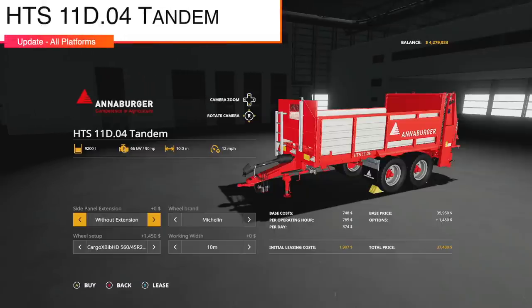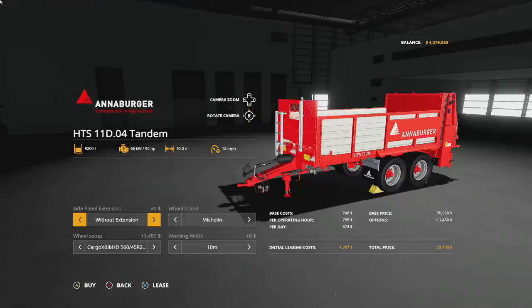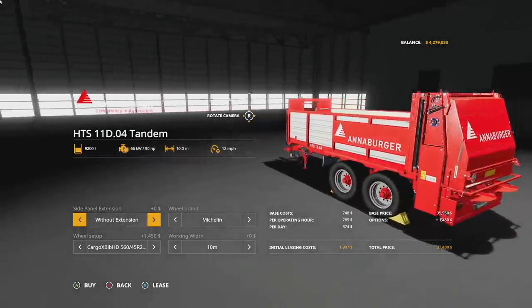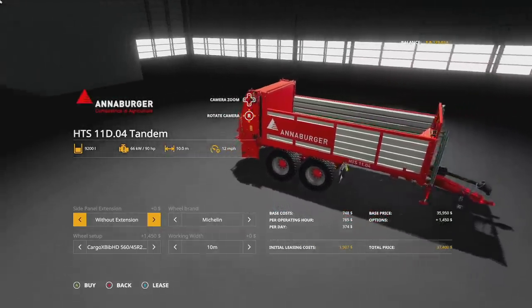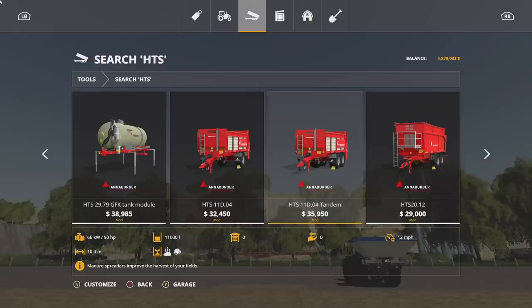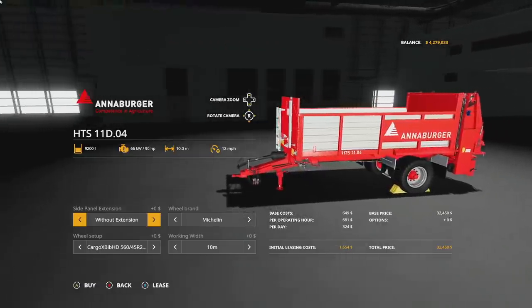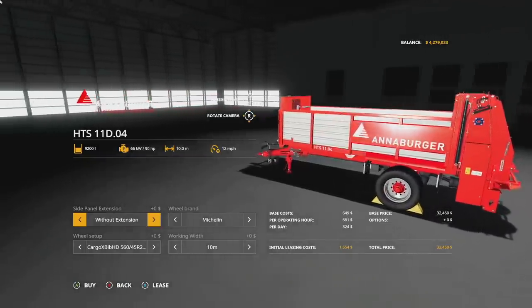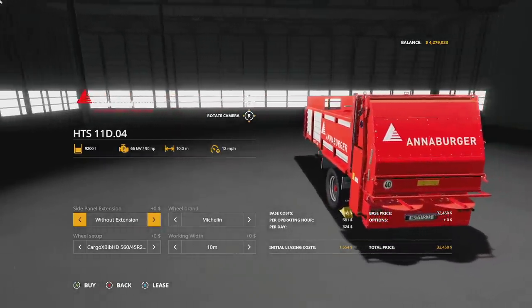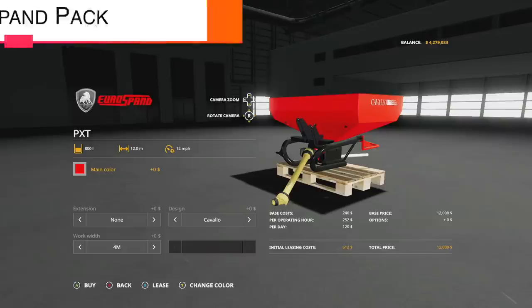Making our way into mod updates for all platforms — first up is the Annaburger HTS 11D04 tandem from Vertex Design, version 1.0.1, with small improvements to the model. This is one of the most detailed manure spreaders in the game — highly recommended. Likewise the Annaburger HTS 11D04 non-tandem version, also version 1.0.1, small improvements to the model. Both versions handle manure and lime. You've got a tandem and a single axle version.